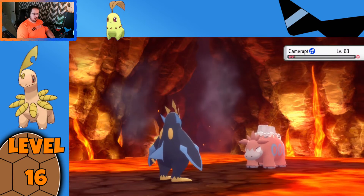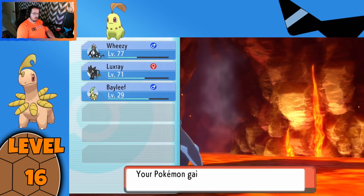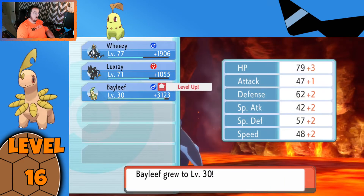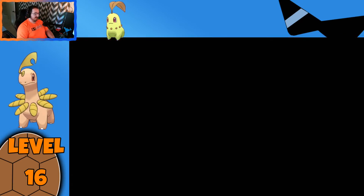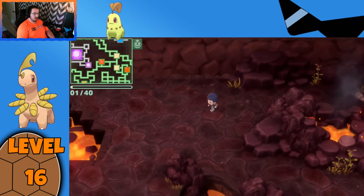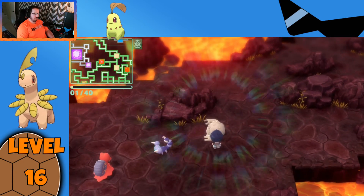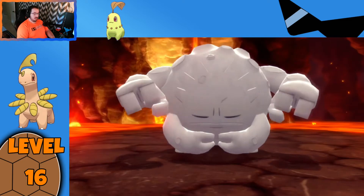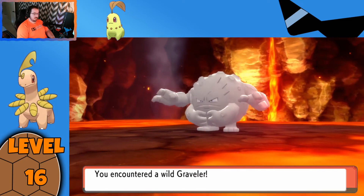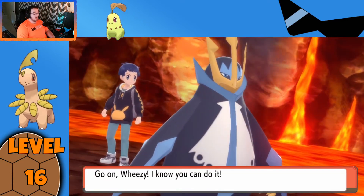Nice and easy — down goes Camerupt. We got 31 XP levels... so 35 would have pushed us up, but we only got 31. We have a level 30 Bayleaf right now. Graveler's an evolution, Magcargo's an evolution — we'll see just how close we can get here, because it is in the low 30s, so we're getting close.